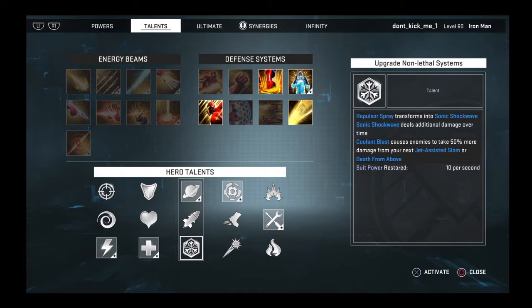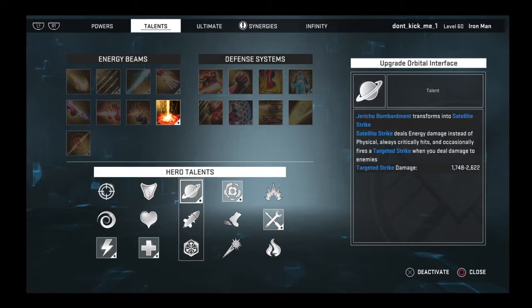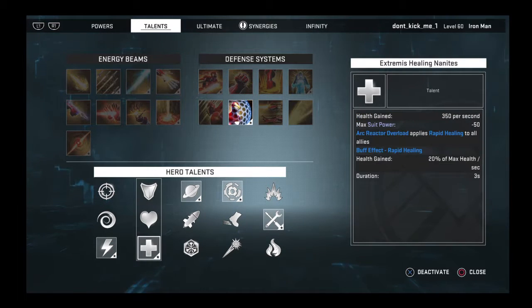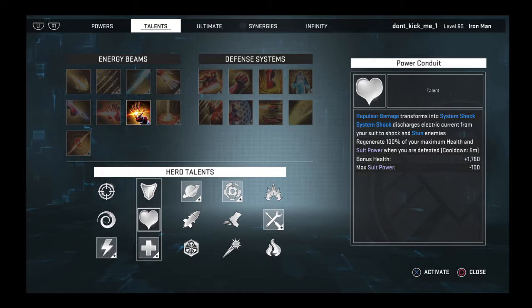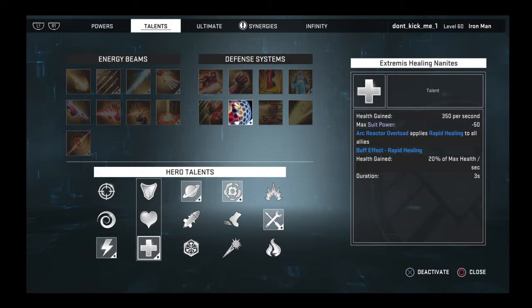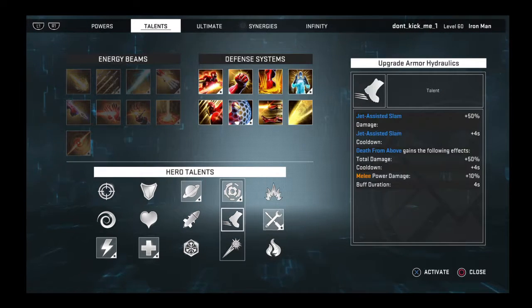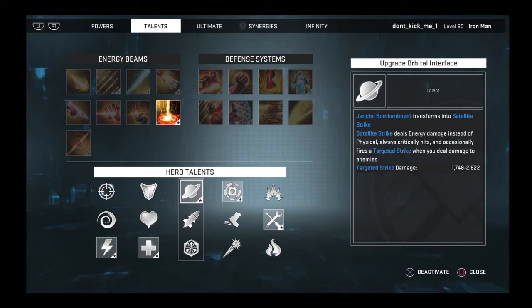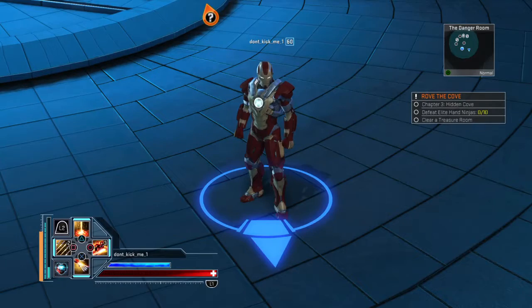Use repulsor barrage and the power it gives you instead of repulsor spray sonic shockwave. Go ahead and get your critical damage going. You can make it without that, but mine was more survivable, so if you need the extra survivability go ahead and use that. Just wanted to let everybody know — thanks.